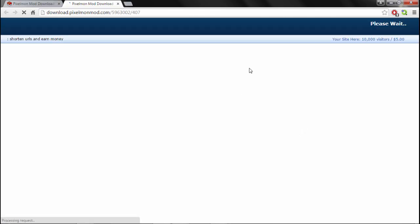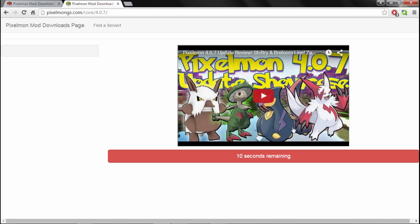It's gonna go to AdFly. You're gonna click wait, you're gonna wait five seconds — two, one — then you're gonna click Skip at the top right corner. Then it's gonna come up with this screen and it's gonna be like, hey, you gotta wait another six seconds because we want you to waste your life away waiting for things to download.